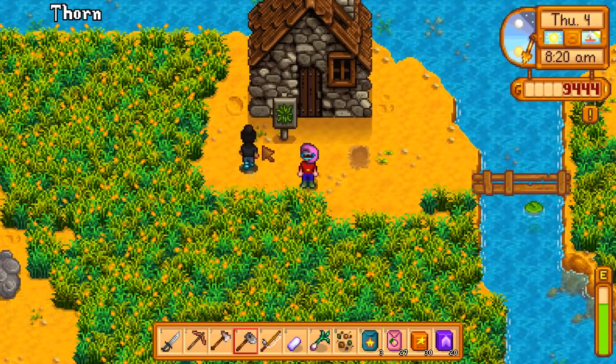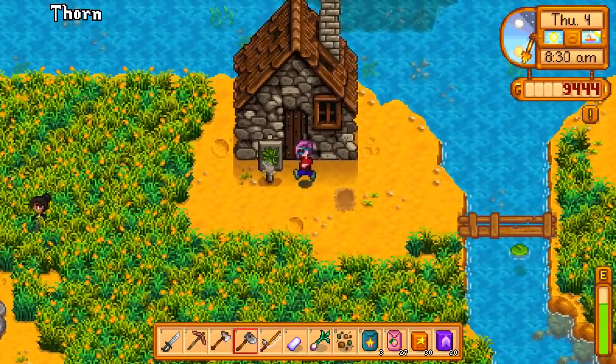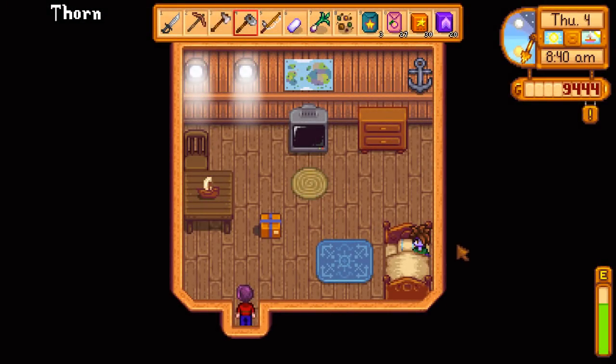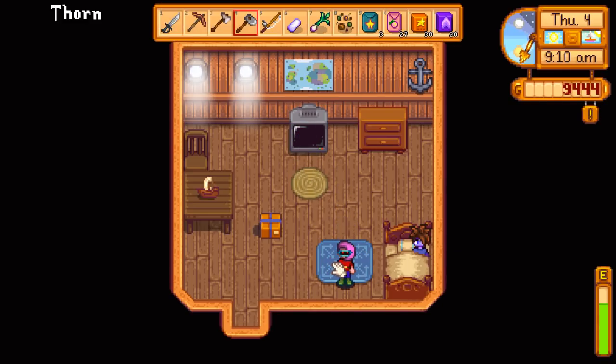When you initially join a farm, you have to make a new character — you can't import existing ones, at least not yet. One interesting feature: the host can actually watch someone make their character in real time. You can see them flashing through different eye colors and customization options, which is simultaneously cool and a little creepy.